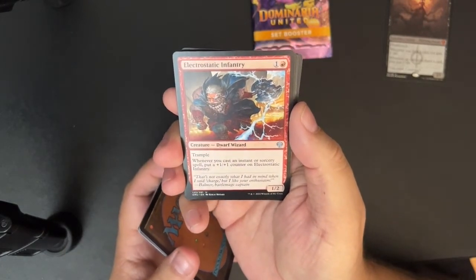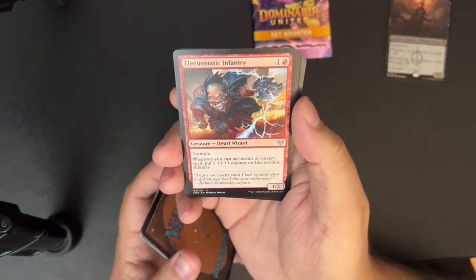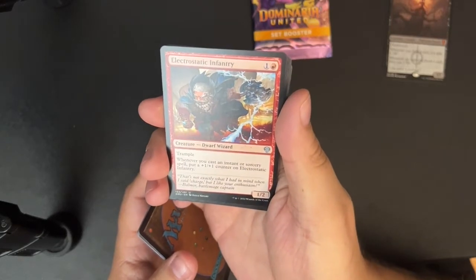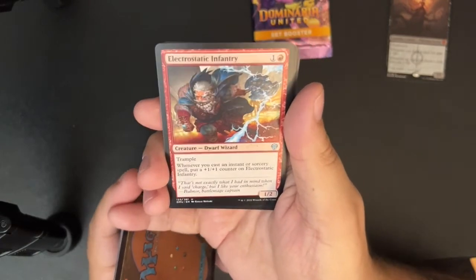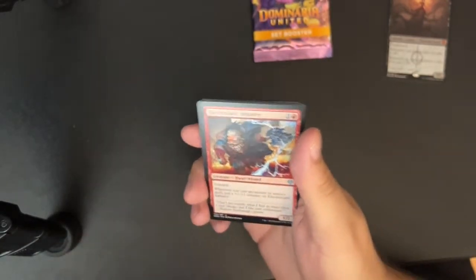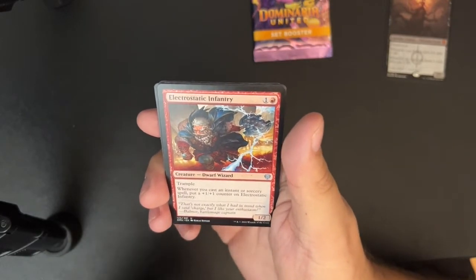Electrostatic Infantry — one and a red for a 1/2 dwarf wizard. That looks like the guy from Storm Kiln Artist. It has trample and whenever you cast an instant or sorcery spell, put a +1/+1 counter on Electrostatic Infantry. I think this is what happened when the guy from Storm Kiln Artist got pissed off and picked up an axe.